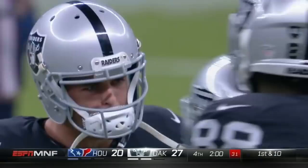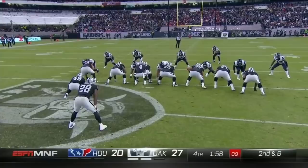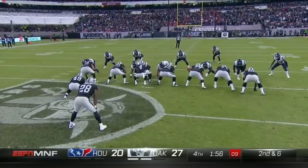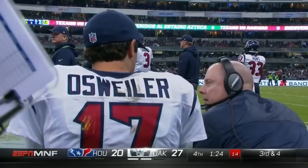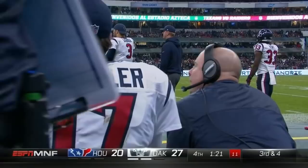Carr under center — they'll give it to Murray off the right side, straight ahead. One time. First down will end the game. Carr under center, hand off, Murray off the right side, straight ahead. Third down coming up for the Raiders. Play clock at 10 with 1:20 to play. If you pick up the first down, the game's over — you kneel down. If not, you're going to have to punt with about 20 seconds to go.